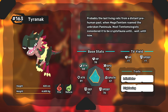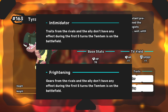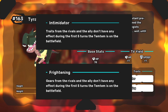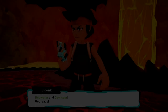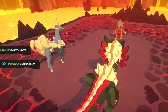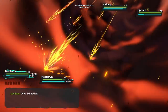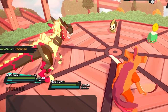His two traits are Intimidator and Frightening. Each of them are a twist on the same idea — turning off all traits, or all gear, for 5 turns while Tyranak is on the board. On release, these traits originally only lasted 2 turns, but they were recently buffed, which sort of inspired me to give them a try. Both traits are pretty good, but I think Intimidator is a bit more powerful because a Tem's trait is usually more valuable than the gear it's holding. But it's worth mentioning that Frightening doesn't prevent Tyranak from using gear, just everyone else, so it does feel like that trait actually gives him an advantage.